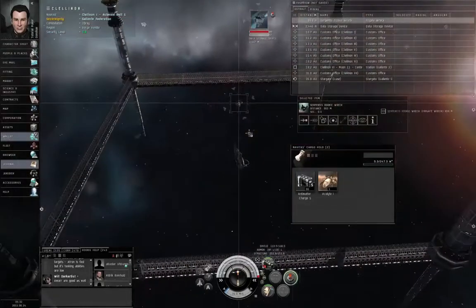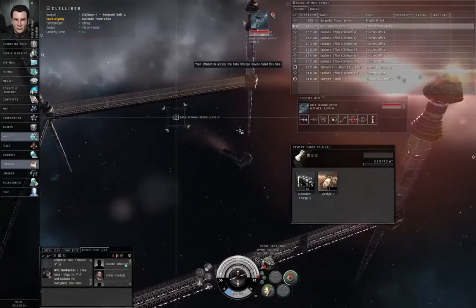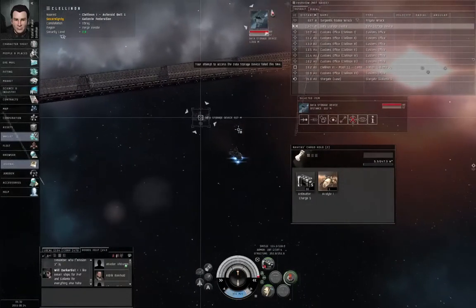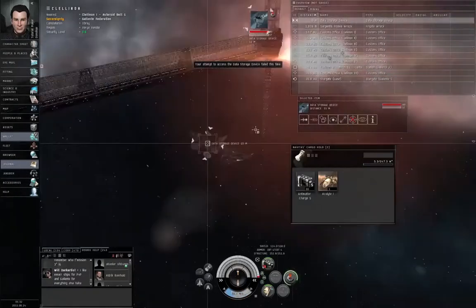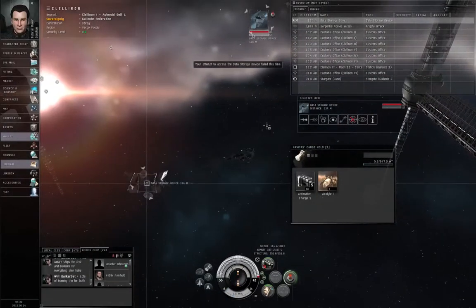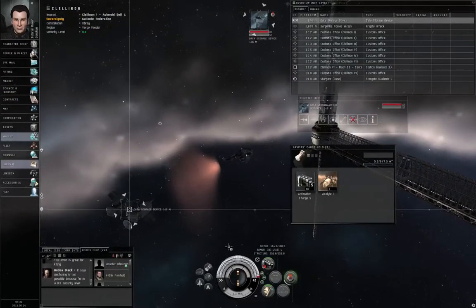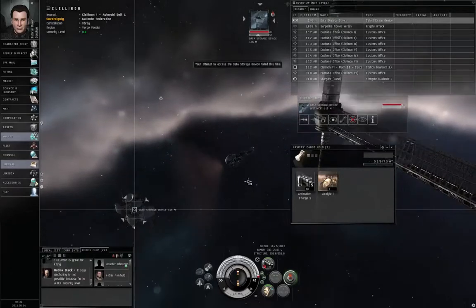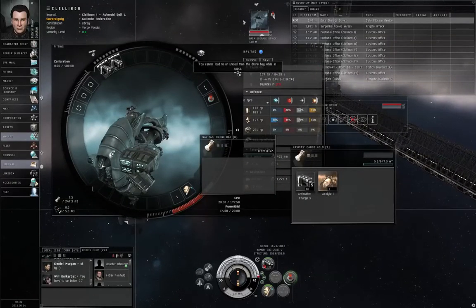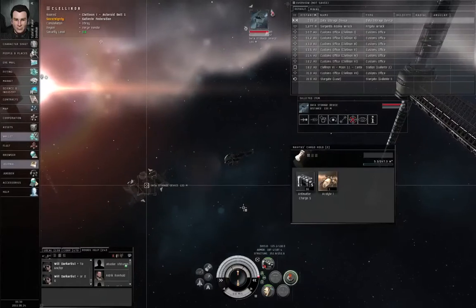An Acolyte 1 drone. I haven't really gotten into the subject of drones. There's going to be an opportunity in the advanced military chain to talk about what drones are, so I'll go into more detail there. To put it in short, a drone is an autonomous device that can be launched from your ship and can attack your enemies for you. Unfortunately, I cannot demonstrate a drone right now because the game does not allow you to move a drone from your cargo hold to your drone bay. If you were to try, the game throws an error: you cannot load to or unload from the drone bay while in space.